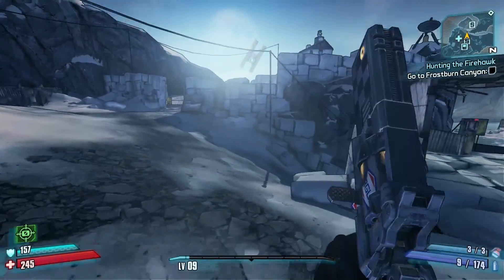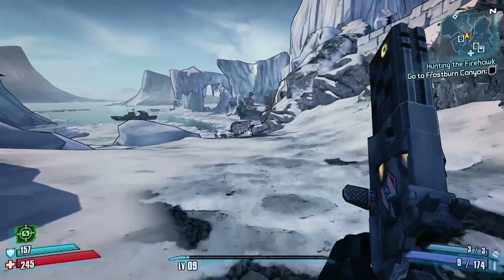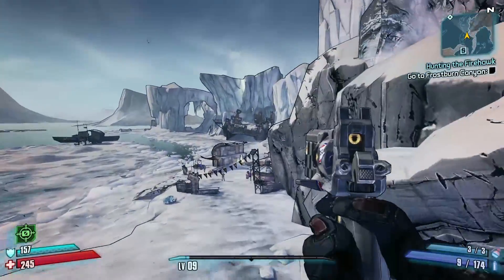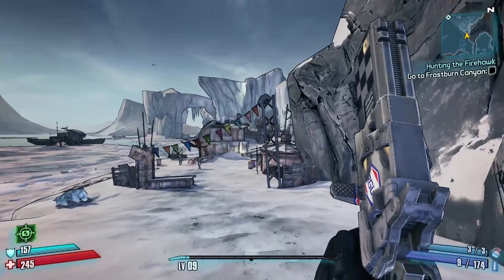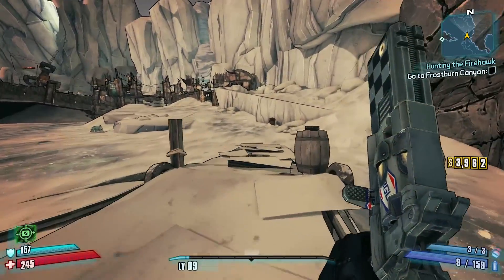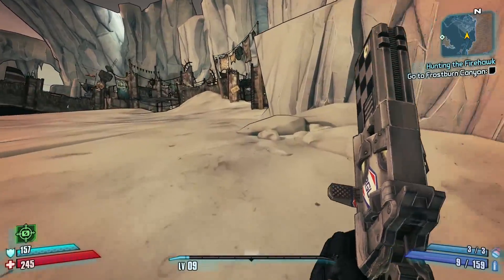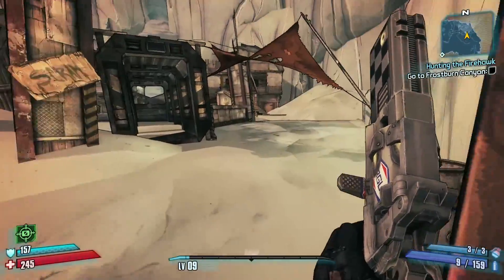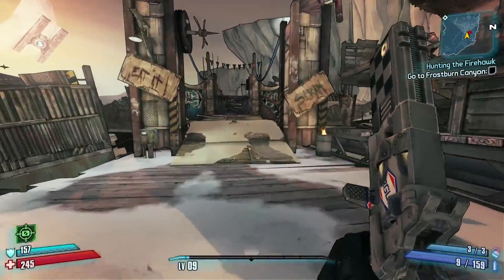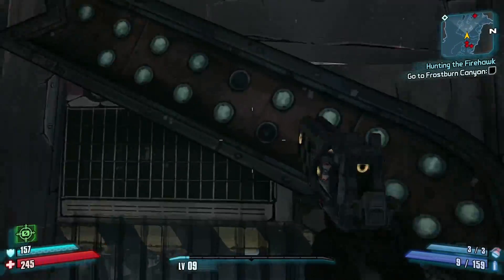You would travel all the way from the starting point and all the way over to where Boom and Boom are, where we first fought them in the beginning. I just got rid of those mobs real quick so that we can get through here faster. You would run through this area past these mobs — they're not very important — and then right down here should be Boom and Boom.